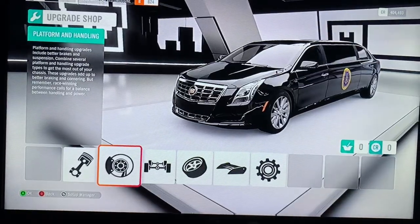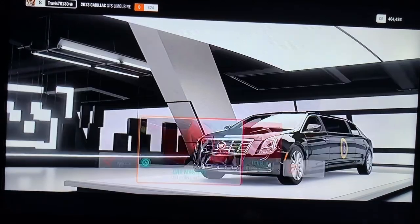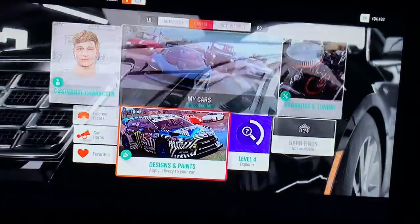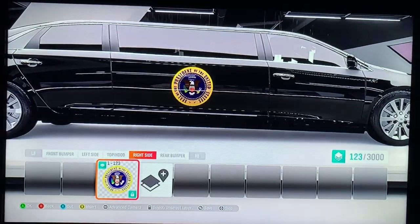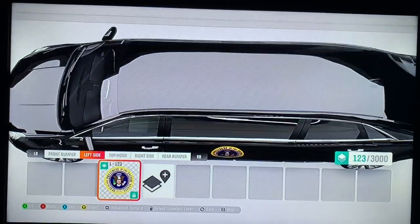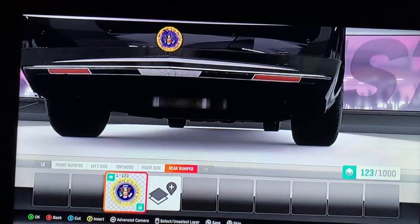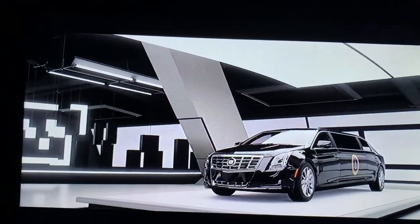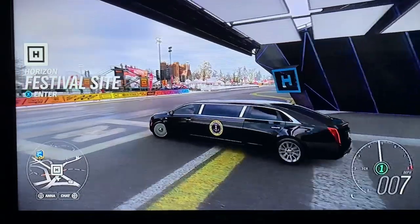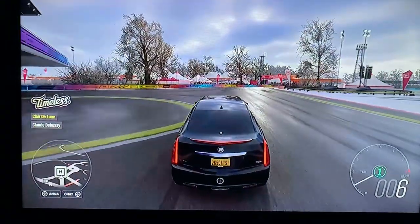This is what the car looks like — I'll upgrade it more later. There's my cat over there on the left as my gamer picture. If you go over to the vinyl section and look for decals, there's actually a presidential seal option that you can use. I put it on all three sides. I figured if I'm going to do this, I'd try to make a presidential limo out of it, and sure enough it looks really beautiful.